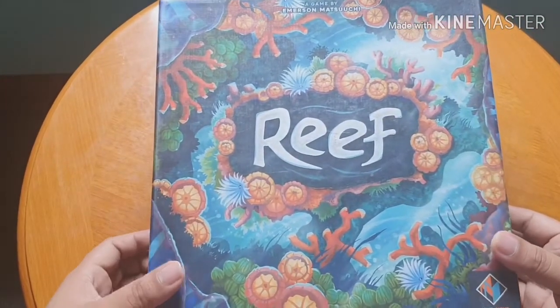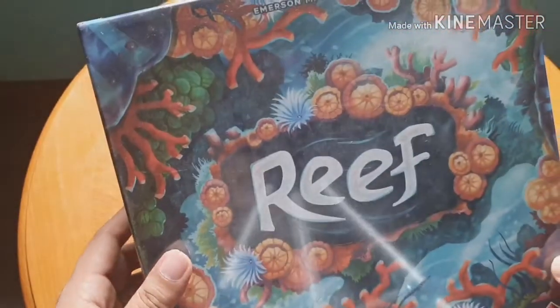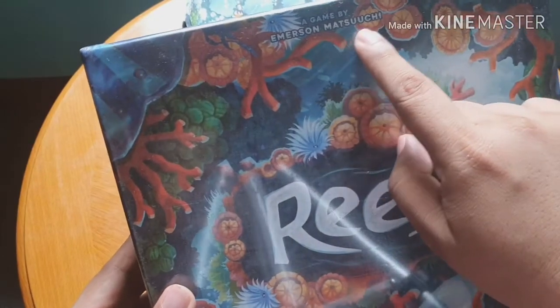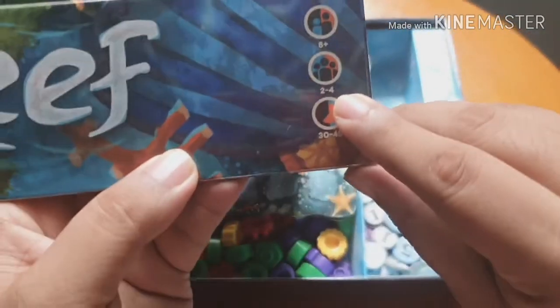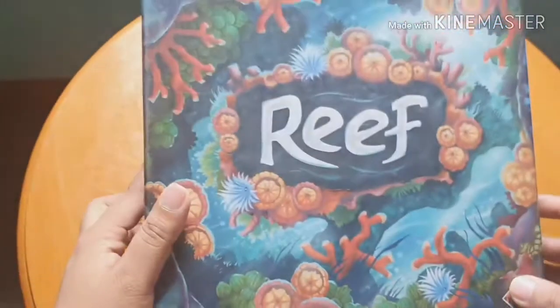Hi, Sergi here, and I'm here to teach you how to play Reef. Reef is designed by Emerson Matsuuchi and is published by Nextmove Games. This one is for two to four players, ages 8 and above, and it plays 30 to 45 minutes.